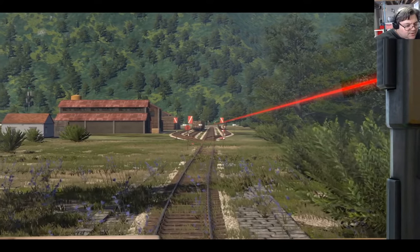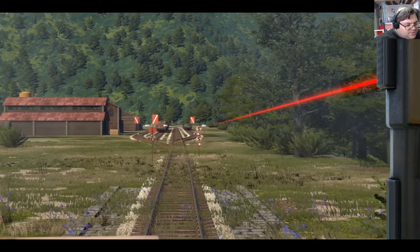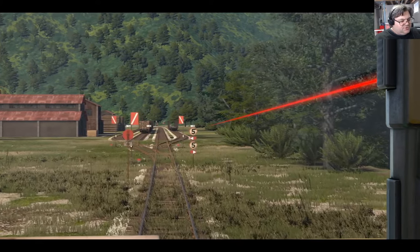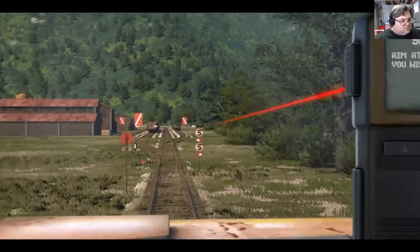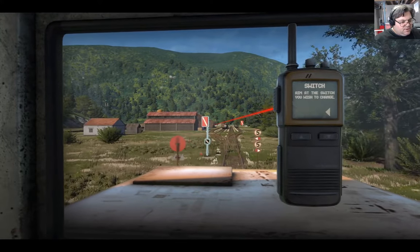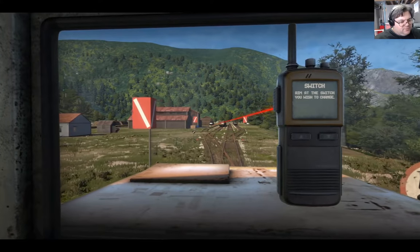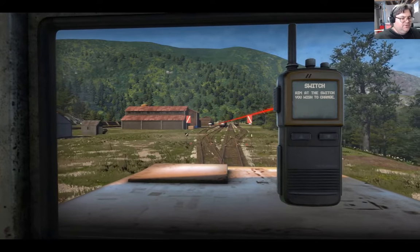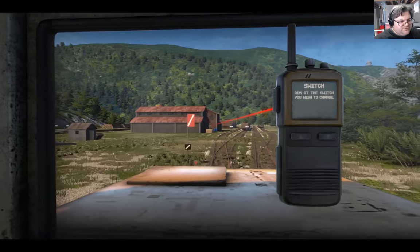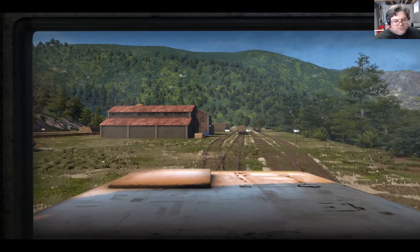So what have we got here? We've got some logs there that we can pick up on track 2.0. If we send that that way, I have a suspicion we'll be able to pick those up — I think there'll be a job for those. So I'll consider that. I'm just going to park the train there and then we'll find the station office. That's what we're going to do.